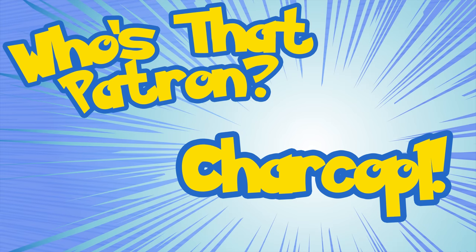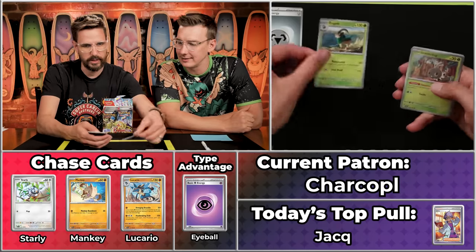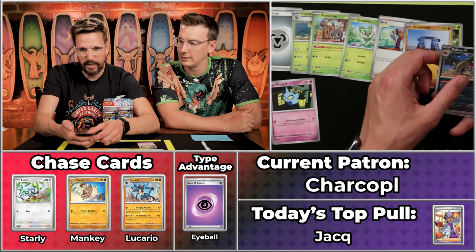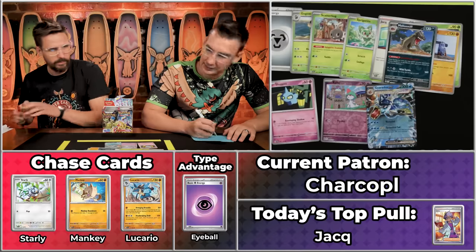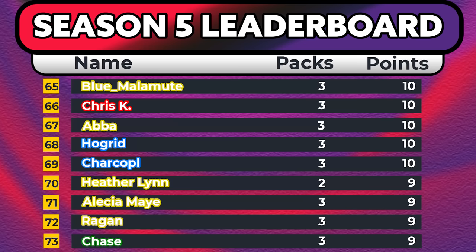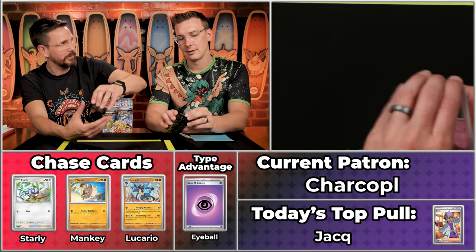Next up is Charcopple, coming in with six points on the season, looking for another six. Metal energy - still no eyeball. Got the Go-Goat, Scatterbug, Shuppet will score, Spigettito, Jacques, lots of grass in this one. Stonejourner, Mobostif will not score, Raltz will score, as well as the Gyarados. Number 45 on the set comes in at $1.83 - just two points. So close to that six they were looking for - they finished with ten points on the season. Charcopple apparently had never owned a Pokemon card before this game, and now they have a Gyarados.